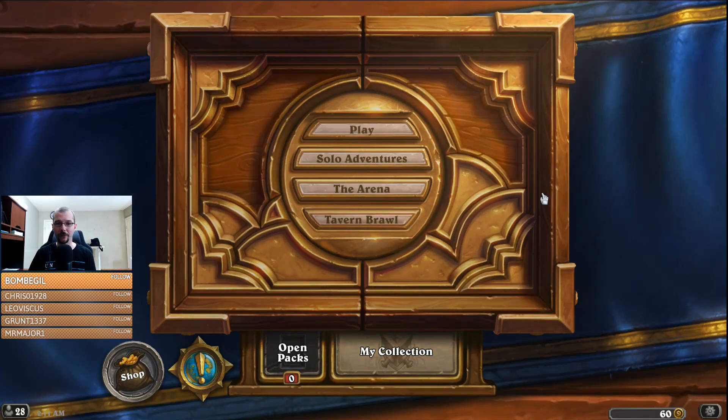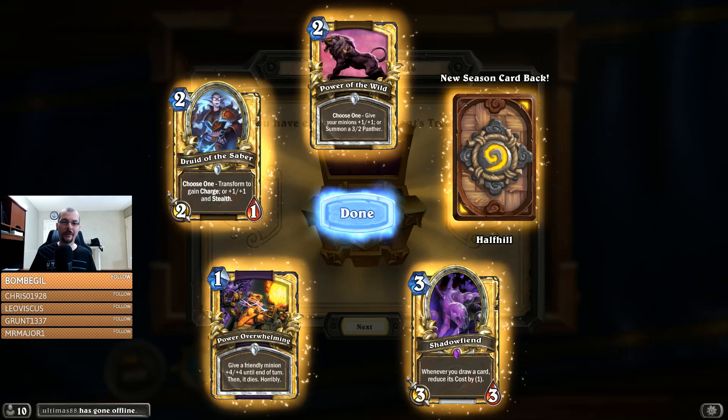I want to show you guys my end of season rewards for the November 2016 season. I already had two Power of the Wild, two Druid of the Saber, and two Power Overwhelming — all in gold — so each of those turned to dust. Shadow Fiend was my first golden copy of that particular card. Those are my rewards.